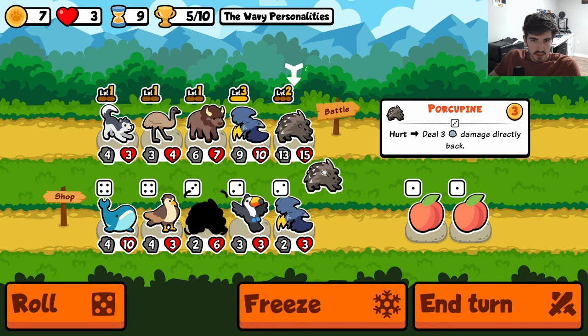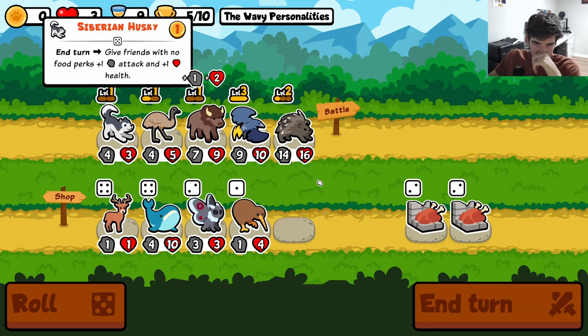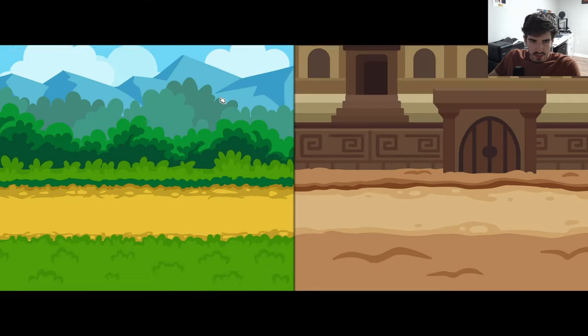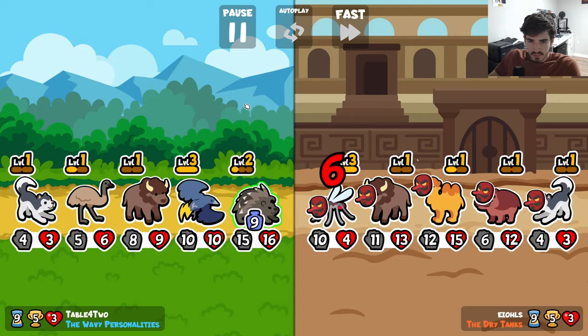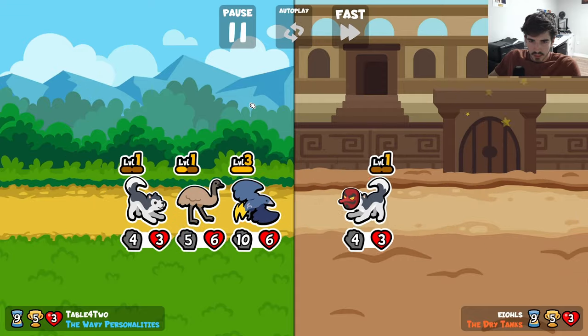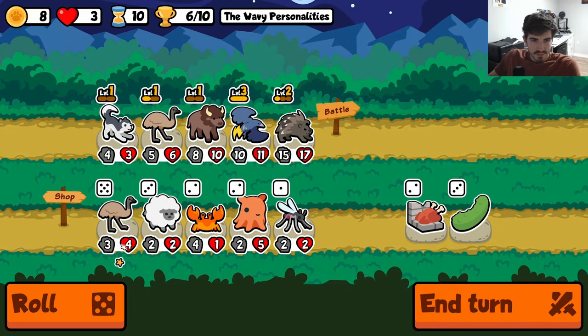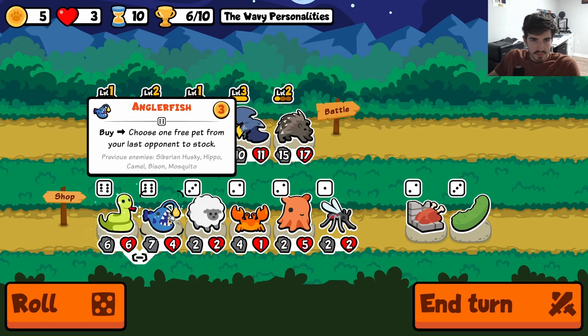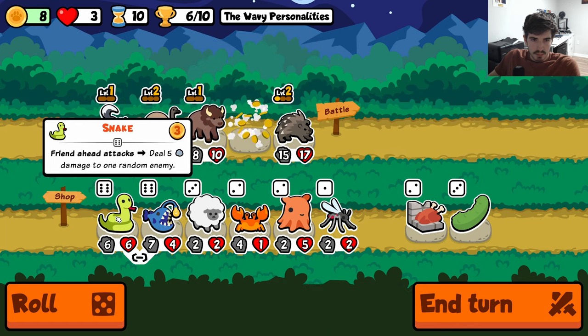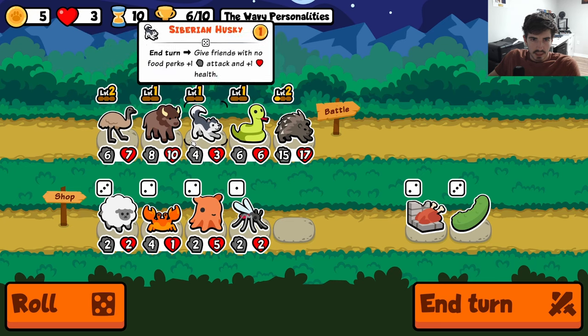We're good, we're at three hearts — love to see it. The emu — guess we'll get you going. Emu part two, yeah. Let's try to see if we can get a snake in here — I think that's going to be our play. It's really just for the health to be honest on the emu, but health is health, right? Level into a snake — beautiful. Could also run an angler fish, look for the husky. I think the snake is probably the play.